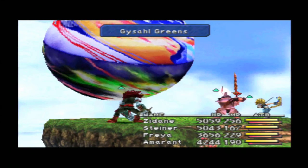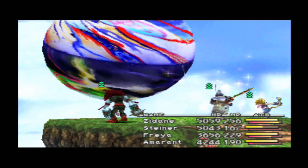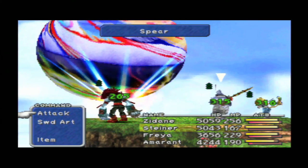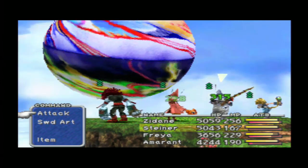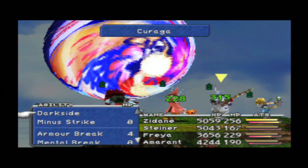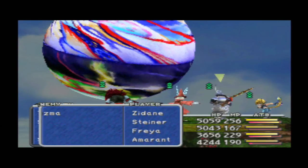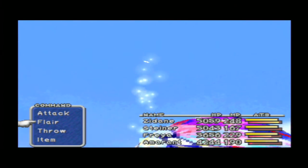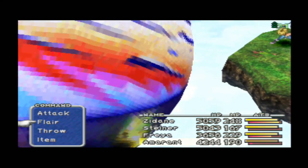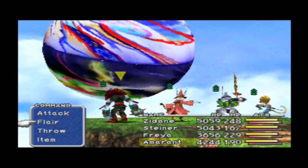There we go - Steiner is back to normal. Freya comes down, so 30,000 damage dealt. Curaga - he's already starting to heal, which is unusual. Zidane uses Thievery - awesome. Let's cancel that Curaga. Additional 9,000 damage. Awesome. So far this battle is going much better than expected.